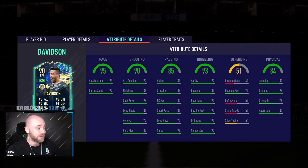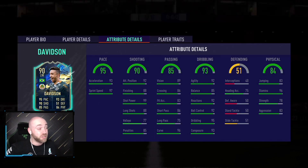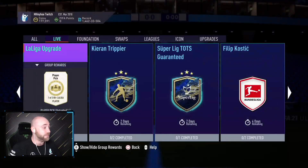Solid player — great acceleration and sprint speed, shot power's 99, dribbling's great. Probably a bit of balancing, but really good card. Easy link as well with Brazil, so that's a really good card for him. Four star, four star, high and medium.